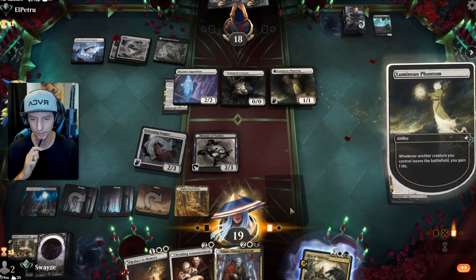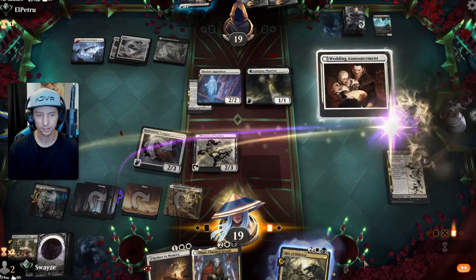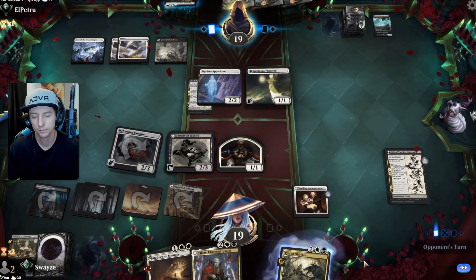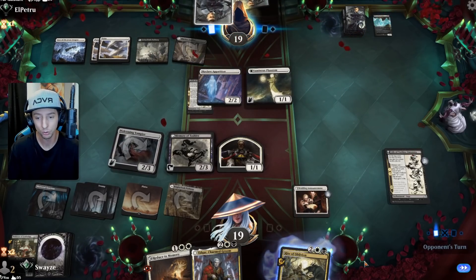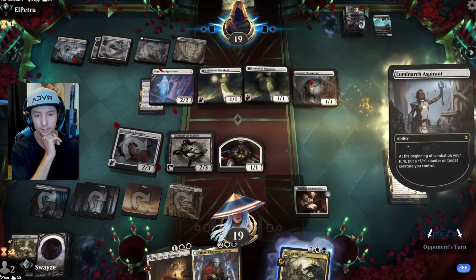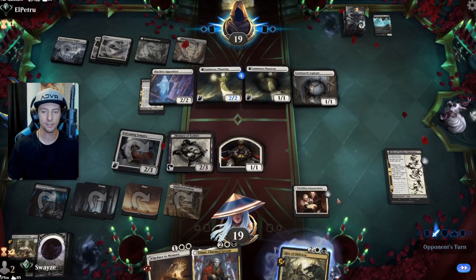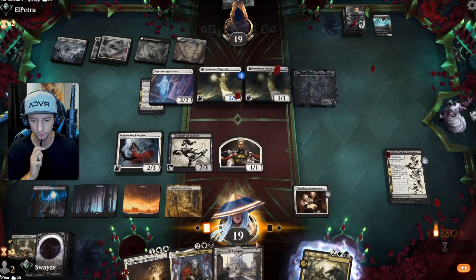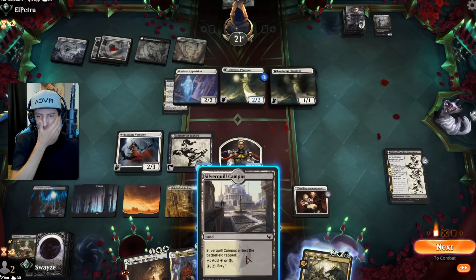I'd prefer to get rid of that — it's more dangerous when they get things like Voice of the Blessed. I'll play Redane as well. By the way, I still have a two/three body to block the Apparition — they can't even attack with it. We're off to a fantastic start. They might not want to do that — yeah, that was a mistake because now I can minus one/one on the Luminarch. Such a good card in particular matchups like mono white.